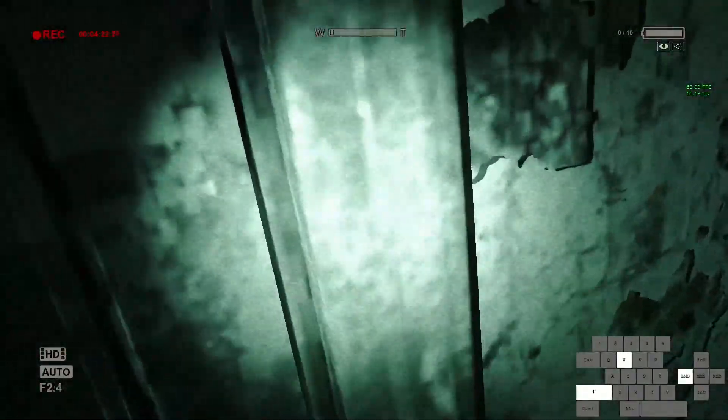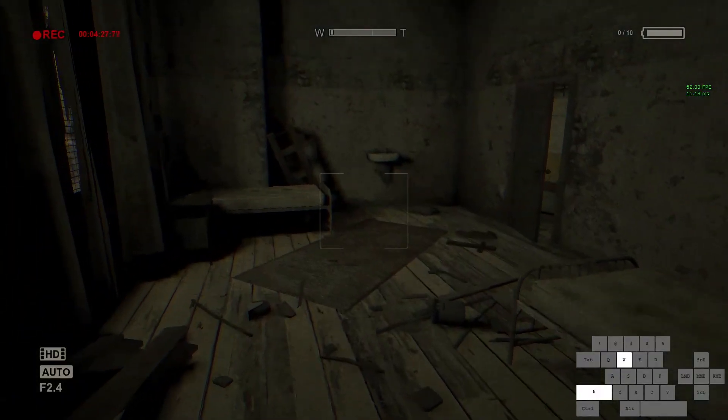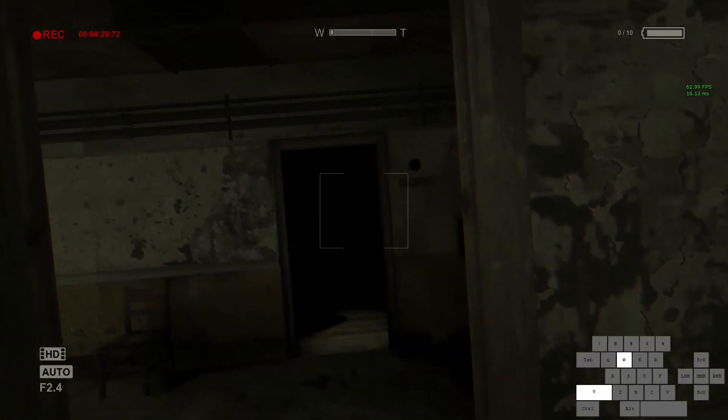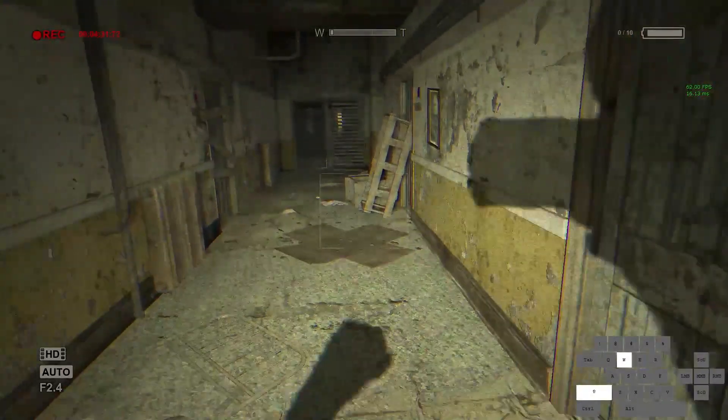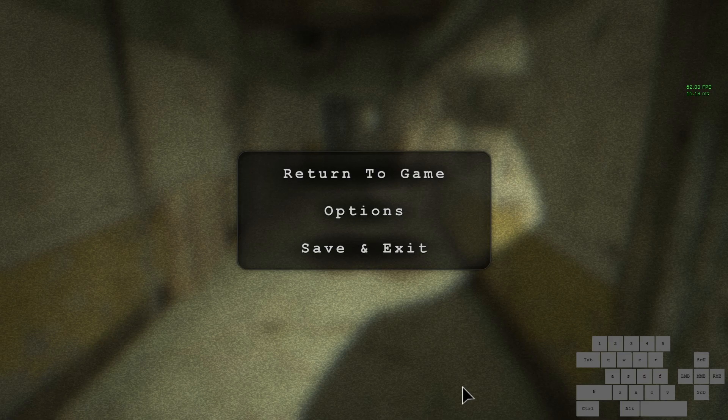We're going to fall through this vent, spam jump, then hold open this door, come through, turn right, spam open this door, jump to this door, then open it. Coming up is RNG galore — this is why I hate this category, because there are sort of three Frank RNG cases.